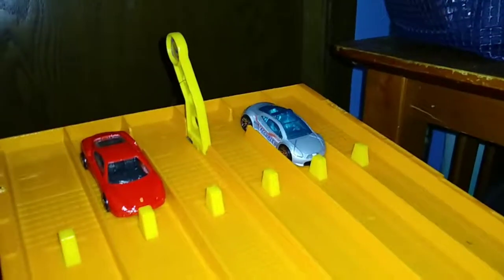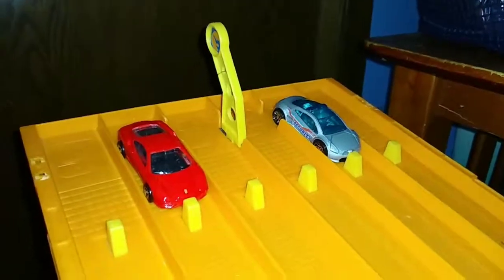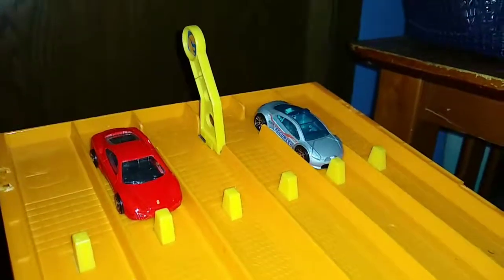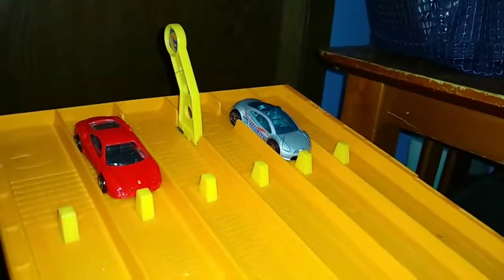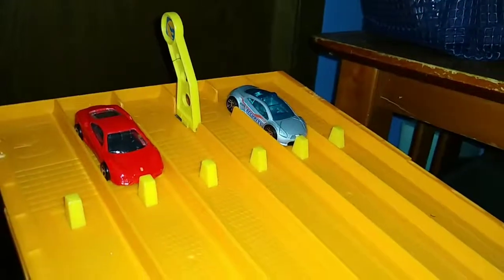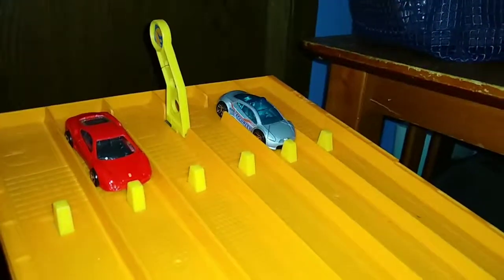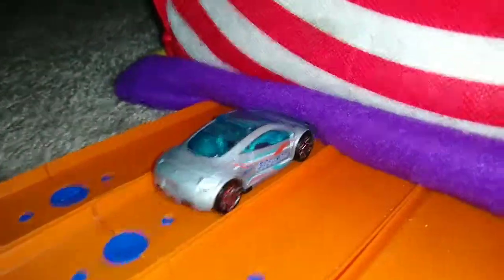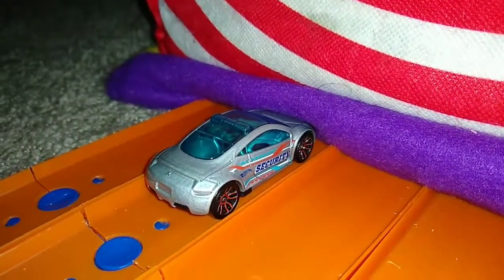All right guys, this is going to be a matchup worth seeing as we have the Eclipse taking on the Ferrari 360. One of these two is going to become our winner for Hot Wheels All Out in the realistic cars side of Block D. Here is your first run. Winner lane two — you don't have to be all metal to be fast, sometimes you have to be built right. The Eclipse gets the first win!